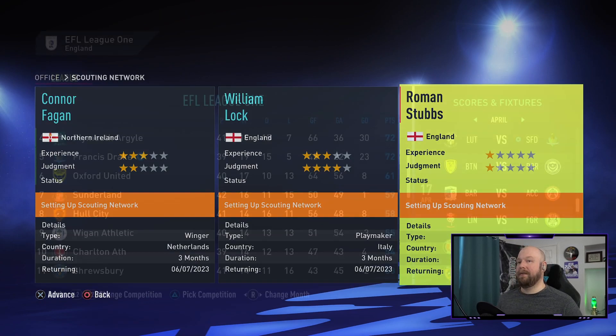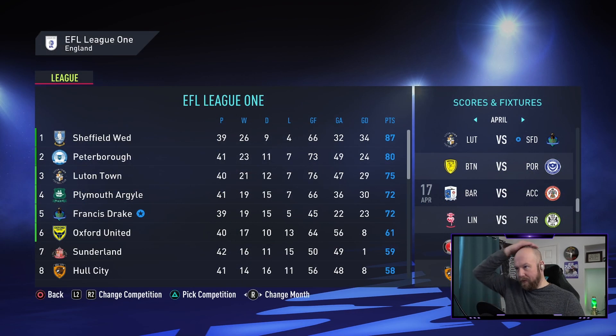We have Luton Town next — they are three points ahead of us, so we definitely need a win. Peterborough picked up a few extra points, so now they are eight points ahead of us. We've got to win, win, win. That last game hurt us. If Luton wins, they're going to be closer to Peterborough and we won't. Sheffield has two games in hand — so do we — which actually helps us out a little bit.